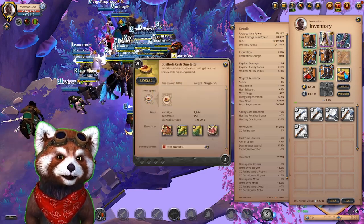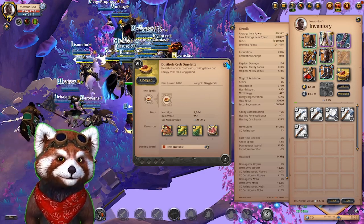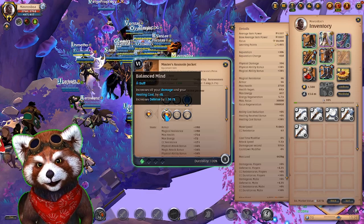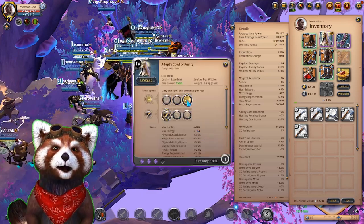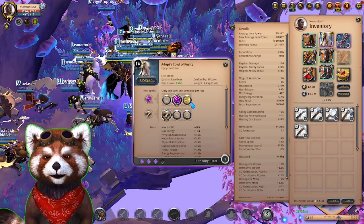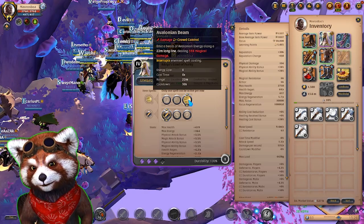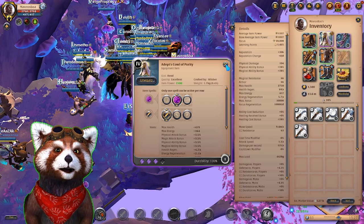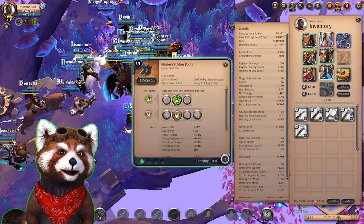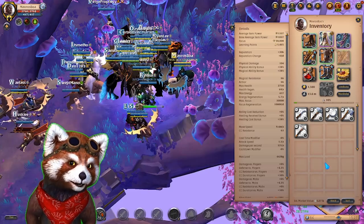Now that I have heals on the boots I think Balanced Mind is the better choice for the chest. For my helmet I went with Cowl of Purity mainly because of the Force Field, but in the next update this could be a very nice helmet for just about any build — it's going to have a lot of damage and it's going to be really quick. We still have our healing pots, healing boots, mana and cooldown food — Crab Omelets — and we're ready to go.